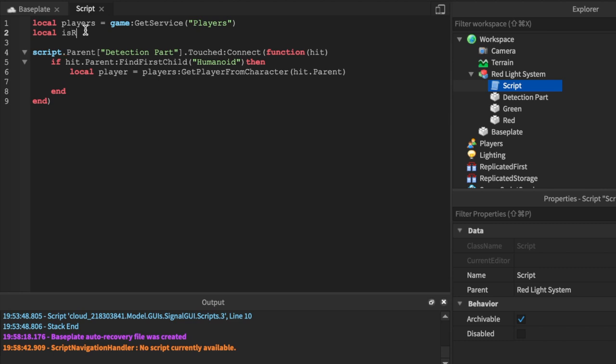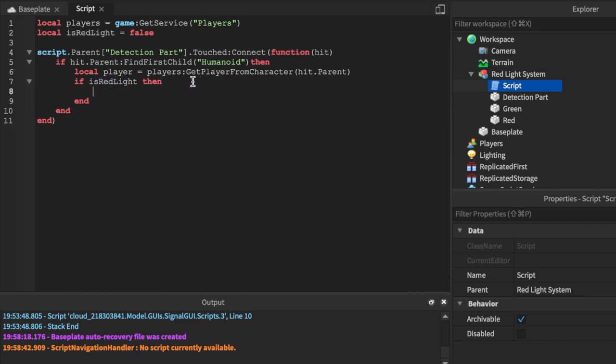We'll add a boolean: local isRedLight = false. Then we'll say: if isRedLight then — you don't have to say == true because a truthy value is automatically true, but for false you'd need == false. So: if isRedLight then, print('Player ran the red light').